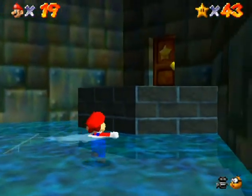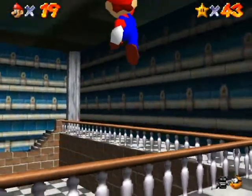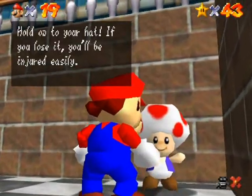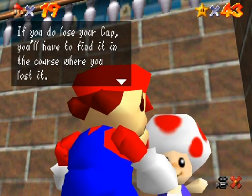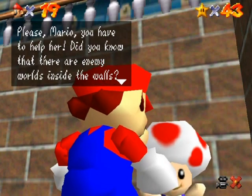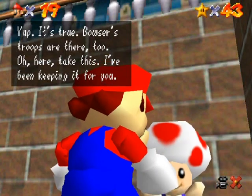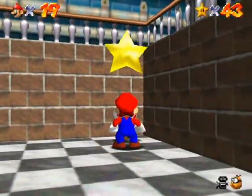Over here is another Toad and he gives you another castle secret star. He says: 'Hold on to your hat. If you lose it you'll be injured easily; if you don't lose your cap you'll have to find it in the course where you lost it. It's not looking good for Peach — she's still trapped somewhere inside the walls. Please Mario, you have to help her. There are enemy worlds inside the walls! Here, take this — I've been keeping it for you.' And there's another castle secret star.